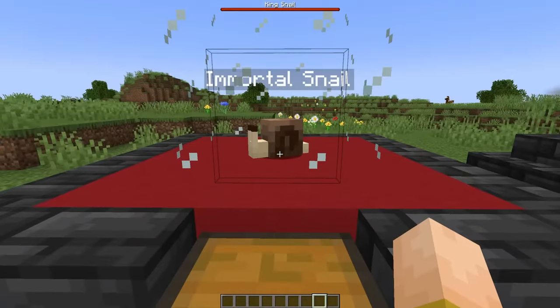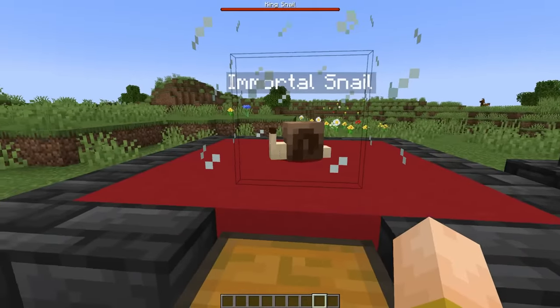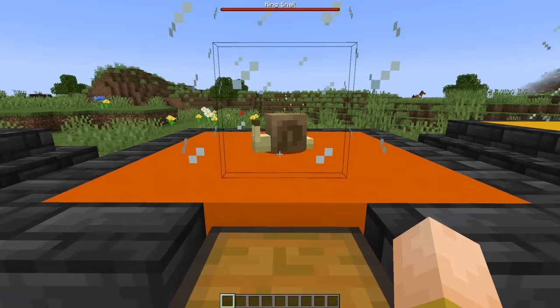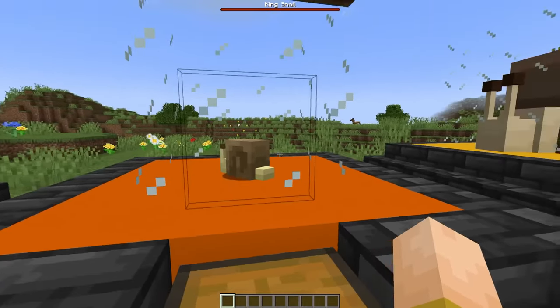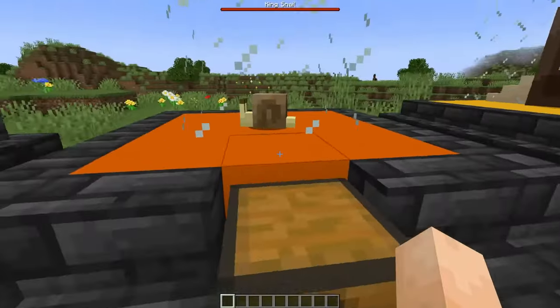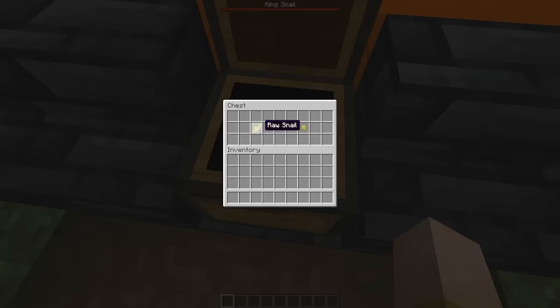Once I had this coded in, I thought: I have the model already, so let's just make regular snails too. These guys are not hostile and they're not immortal. They spawn naturally in swamps, mangrove swamps, mushroom fields, and dripstone caves. They spawn in groups of 1 to 4, and they drop raw snails, snail shell shards, or ooze.